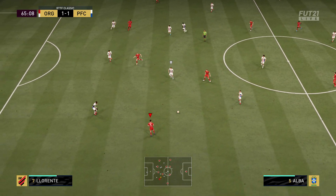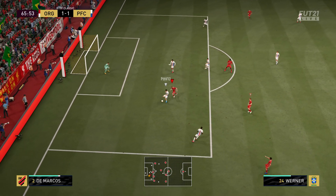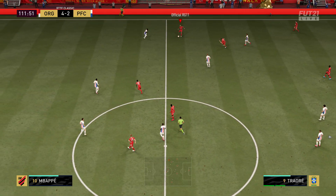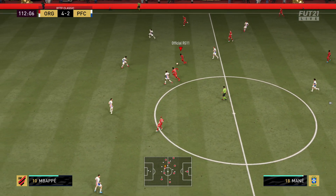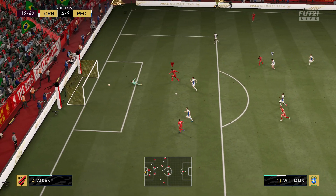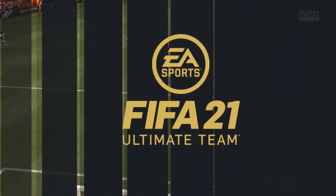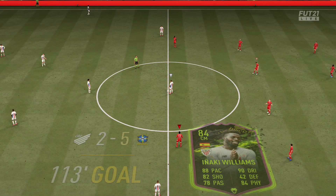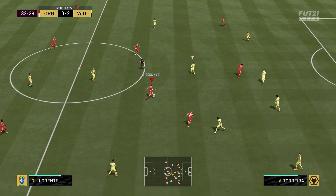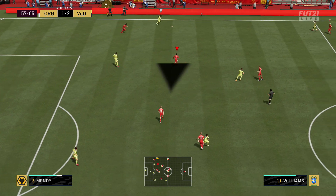In most formations you're either going to attack on the wing or through the middle. This formation is not ideal for attacking through the middle - you'll find much more success on the wings. Those four players in the middle just make it really difficult, especially for a straight ball through. That said, it's not impossible: if you're quick and intricate with one-twos through the middle, having so many players there can make it easy to create chances, but the wing is the best way to score.